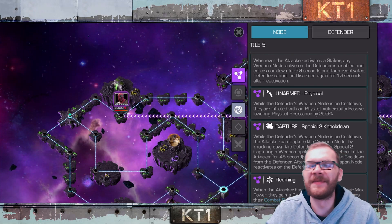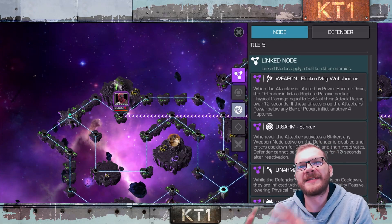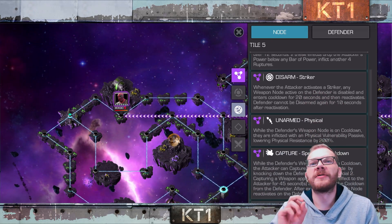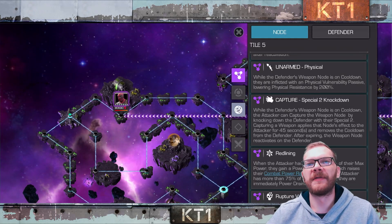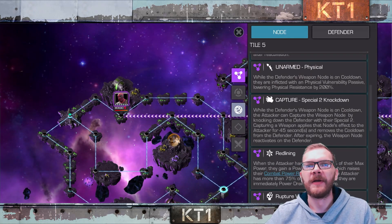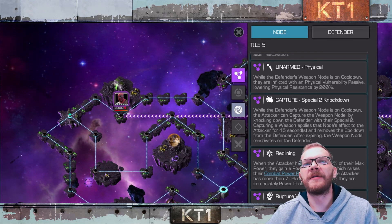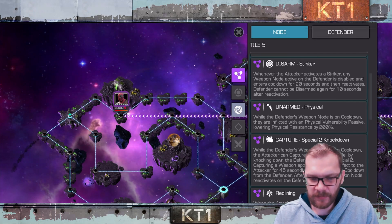People wonder why their relative damage isn't higher. The reason is it goes step by step: your opponent has this node at the beginning; when the hacker is inflicted with a power burn or drain, it inflicts a rapture passive, and so on. As soon as you activate the striker, that node is on cooldown and the unarmed node comes into play. So while the weapon node is on cooldown, they have physical vulnerability and you'll be hitting hard with physical damage and raptures. When you use 'capture' while the defender's weapon node is on cooldown, the attacker captures it by knocking the defender down with their Special 2.